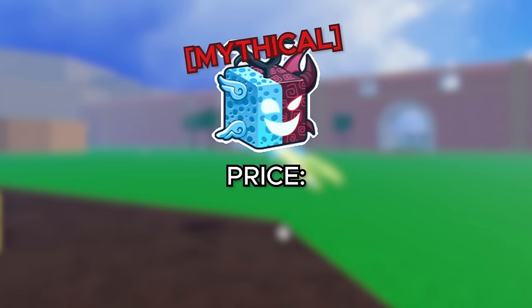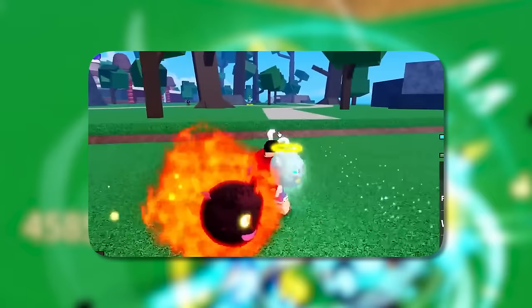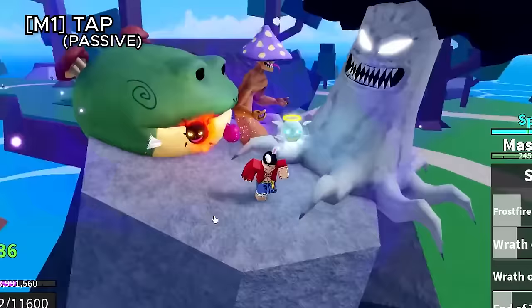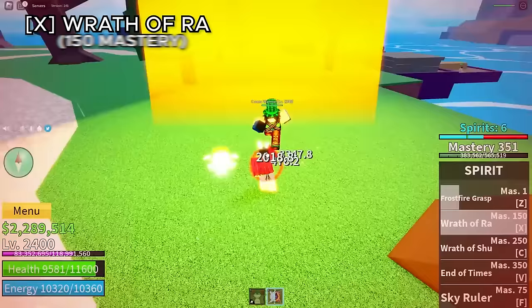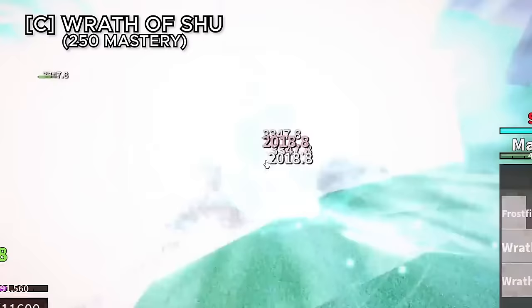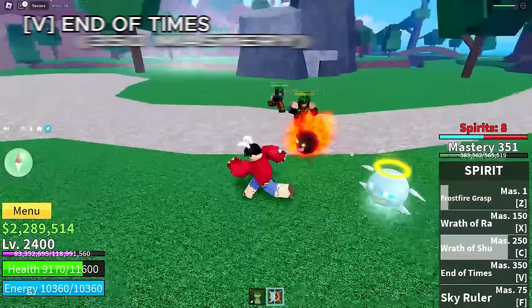The spirit fruit, formerly known as the soul fruit, costs 3,400,000 belly or 2,550 robux and has a spirit bar. A unique feature is that you have two buddies — an angel and a demon — that help deal damage. A tap ability summons heavenly bodies when the bar is on the blue side. The Z ability uses the angel buddy for a huge ice attack. The X ability uses the demon buddy for a huge fire attack. The C ability uses both buddies — you dash forward with the angel and then deal fire damage. The V ability, end of times, uses both the demon and angel together.